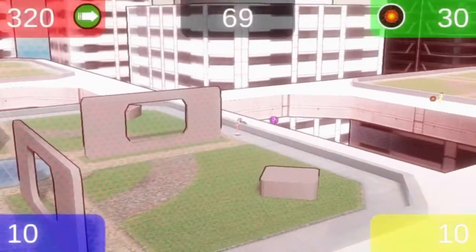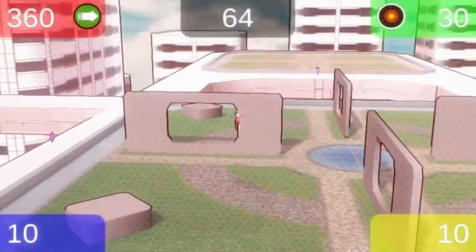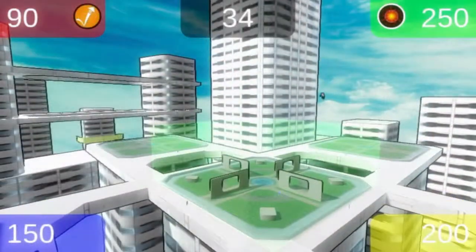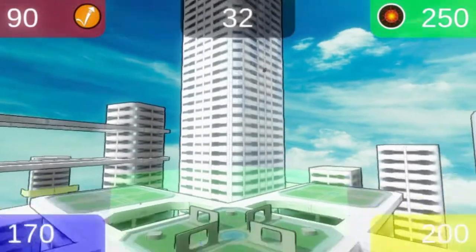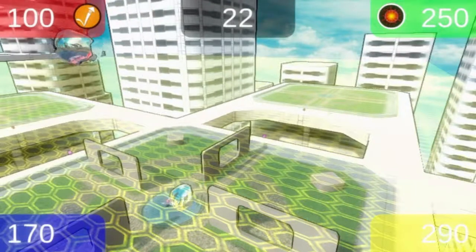With the speed power-up, you can easily outrun the competition by jumping through wall openings. Use the jump power-up to get on top of the hill. Tagging other players from this vantage point is like shooting fish in a barrel!